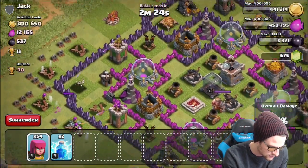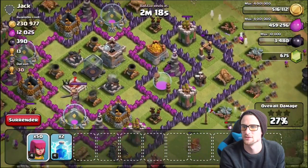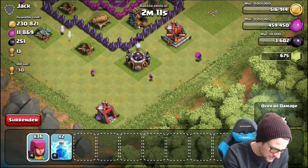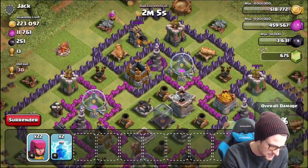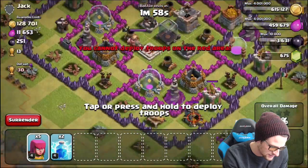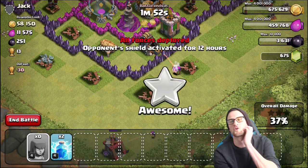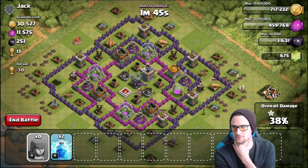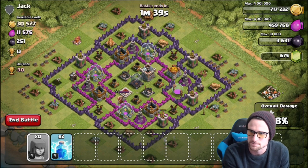It does look like a lot of his gold is inside the walls, unlike the other storages. We'll take out this barrack up here with a couple troops and then send in the rest. We need to take out these buildings and then get in to that gold. Now that it's out, heading in for the gold — should be able to get all of it with those archers. Then we'll head in right here for all of this gold. No other gold mines inside the walls, so we're going to absolutely annihilate this base.